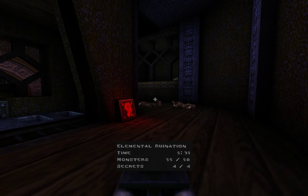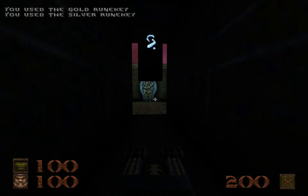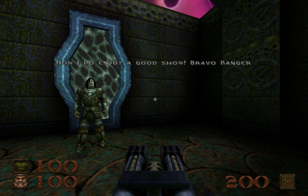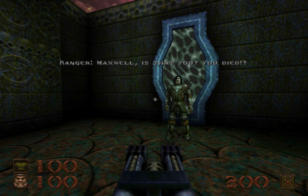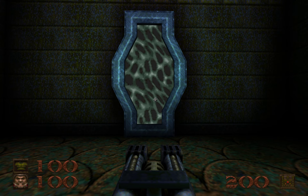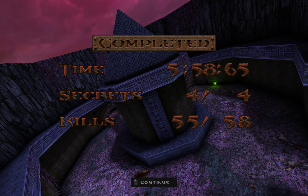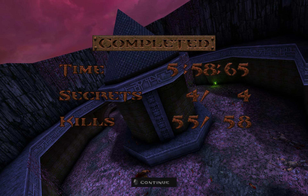What secrets do I have? Four out of four. Fire rune key. Gold rune key. Silver rune key. And look who it is — it's Max from Nahara. 'How I do enjoy a good show. Bravo, Ranger.' 'Maxwell, is that you? You died.' 'Death is just the beginning. And I'll be seeing you soon.' And that's that — you exit and boom. Three more guys spawn in case you don't do the red one last.